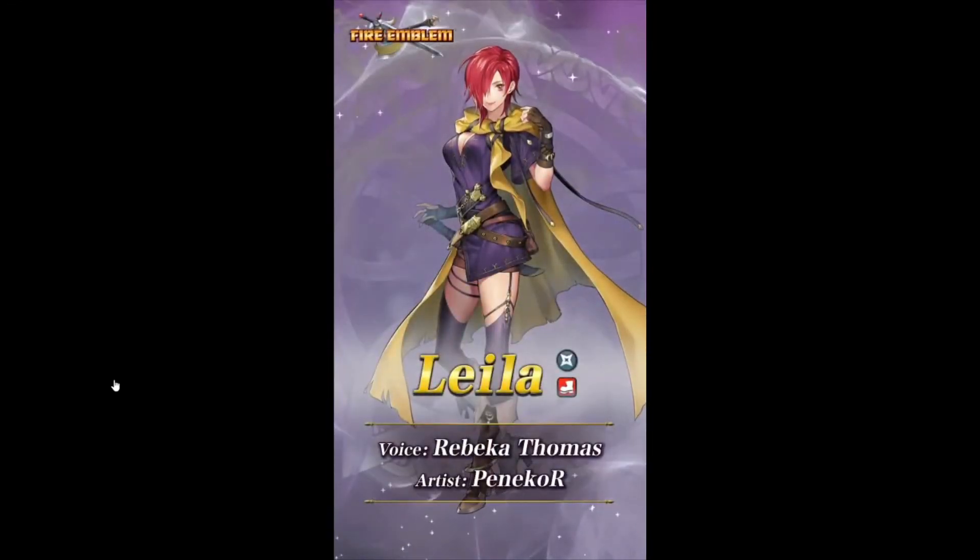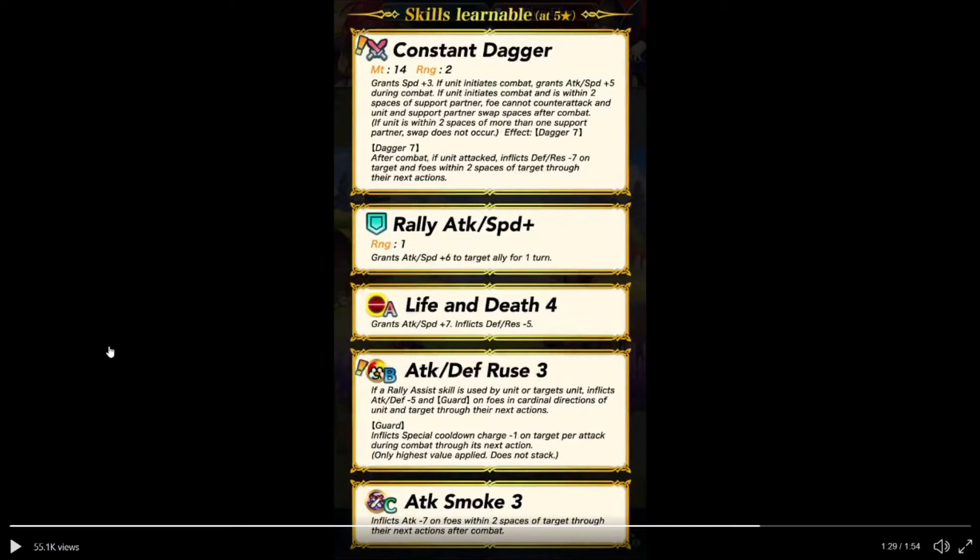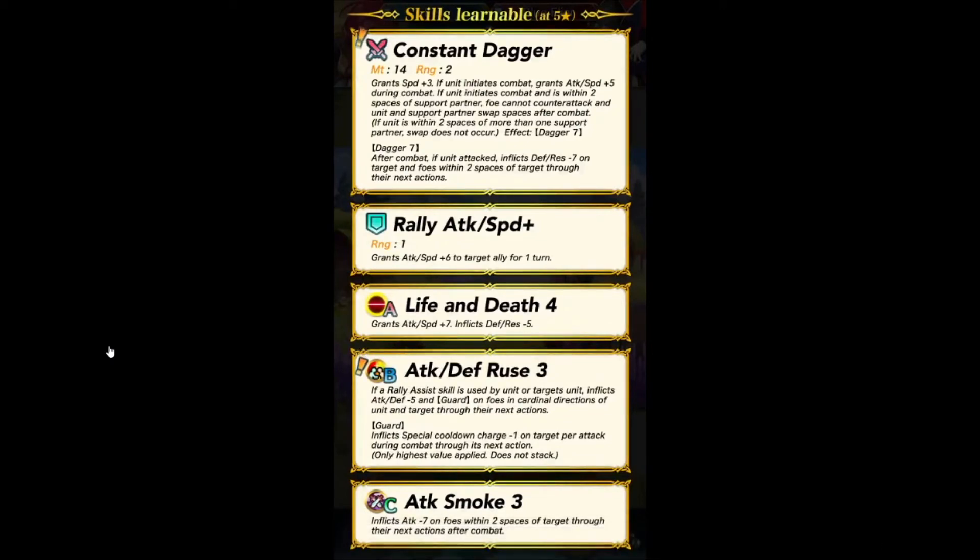'Risking my life is just part of the job.' And we have Constant Dagger: grants attack/speed plus value during combat if unit is in combat. If unit is within two spaces of a support partner, grants counterattack, and unit and support partner swap spaces after combat. If unit is within two or more spaces of one support partner, the swap does not occur. Then Dagger 7. Rally Attack Speed Plus — pretty good. Life Death 4. Attack Defense For Each 3: if a rally skill is used by unit or target ally, inflicts attack/defense minus 5 plus guard on unit and target for their next action, then guarding and attack smoke. Really good.